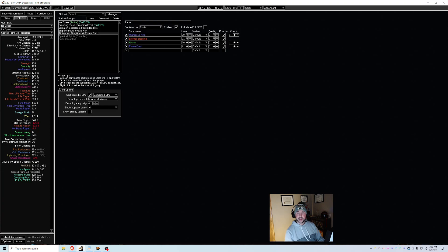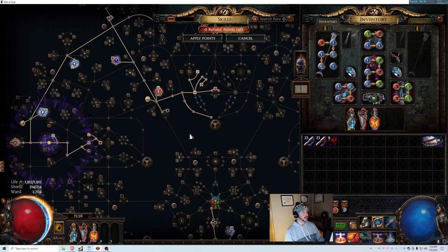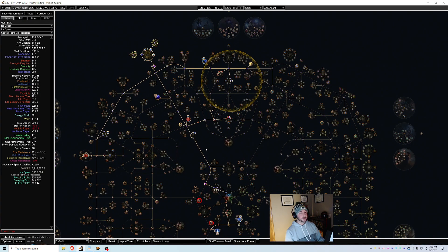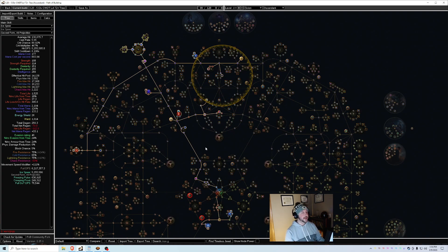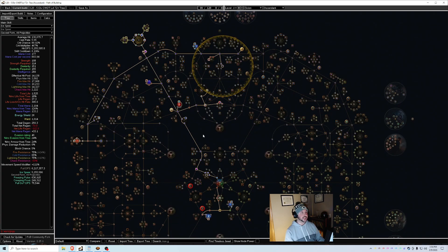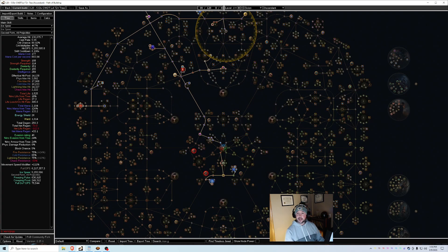That's really it to get you started. I have a leveling tree — I got the build started at level 75, but technically you could do it at 72. Uber Lab is not required. The one thing is you have to play with your life and mana nodes to balance out the ward. It didn't work when I had too much life, so I removed some life nodes and then it worked fine. There are calculators online but I just played with it manually. That should be it to get everything started.